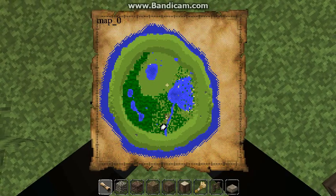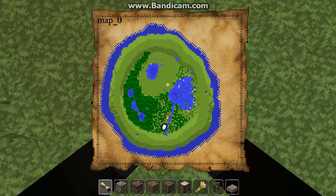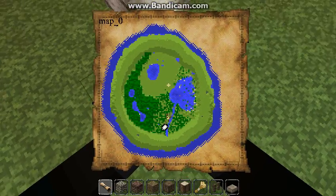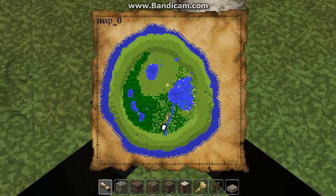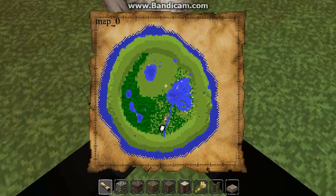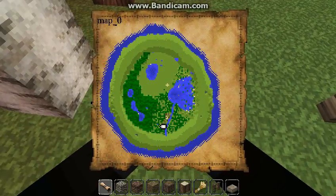If you look at the giant body of water on the right end — the crater — that is swamp on the right-hand side of it, and then there's a giant water spot in the middle.